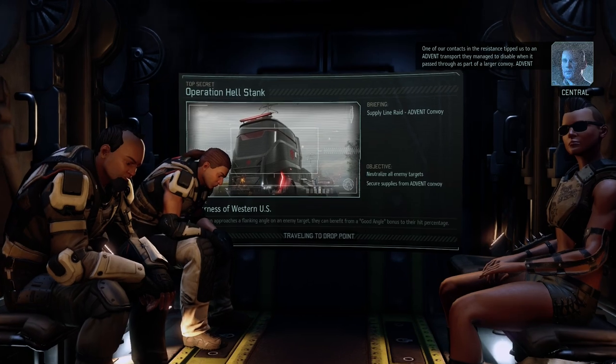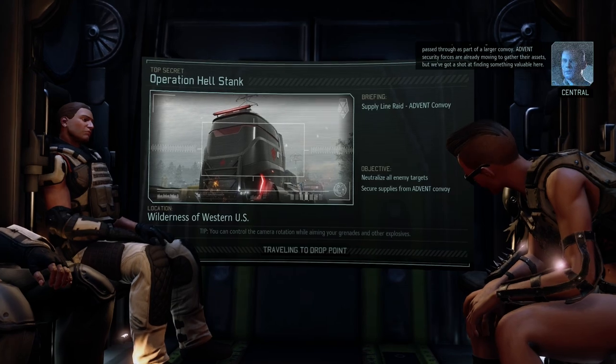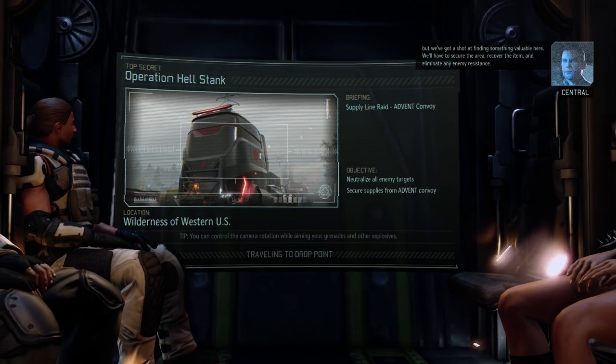Assistance tipped us to an Advent transport they managed to disable when it passed through as part of a larger convoy. Advent security forces are already moving to gather their assets, but we've got a shot at finding something valuable here. We'll have to secure the area, recover the gear, and eliminate any enemy resistance. Sounds good to me.